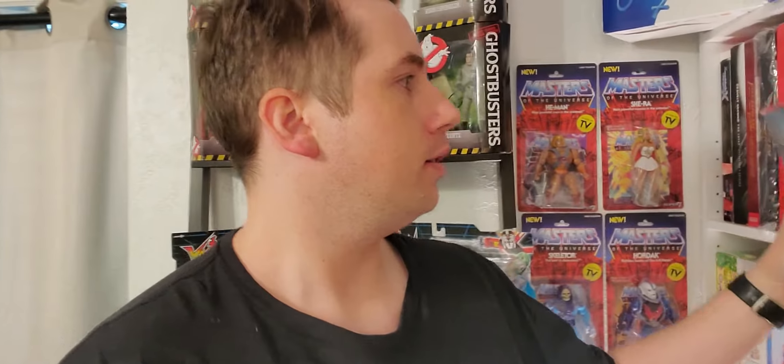We have Fire Emblem Warriors Special Edition — cool little shiny case. We have Super Smash Brothers Ultimate. I don't know what this edition is called but it came with a pro controller and a steelbook. One thing I do with my Switch games is if I get an edition that only has a steelbook, I'll try to find a regular case for it so I can keep it on the shelf without scratching the steelbook up.